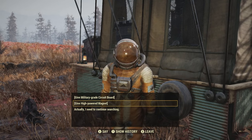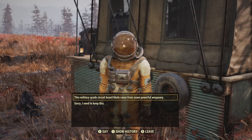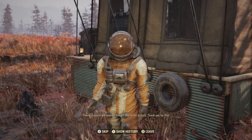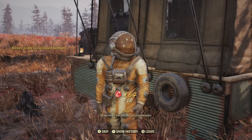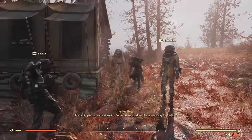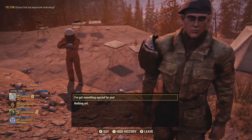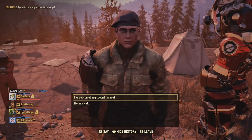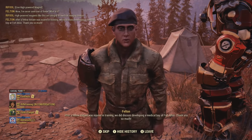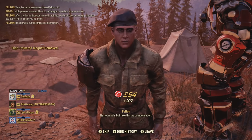Let's choose another special item - the military-grade circuit board. He says: 'Wow, I've never seen one of these. What is it?' You describe it: 'This military-grade circuit board likely came from some powerful weaponry.' He responds: 'Then I'm sure it will impress Knight Shin in his armory. Thank you for this. It's not much, but take this as compensation.' Next, with the high-powered magnet, you can say: 'High-powered magnets like this are integral to medical imaging devices.' He replies: 'After a fellow initiate was injured in training, we did discuss developing a medical bay at Fort Atlas. Thank you so much. It's not much, but take this as compensation.'